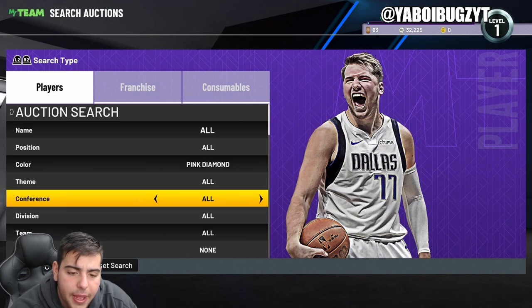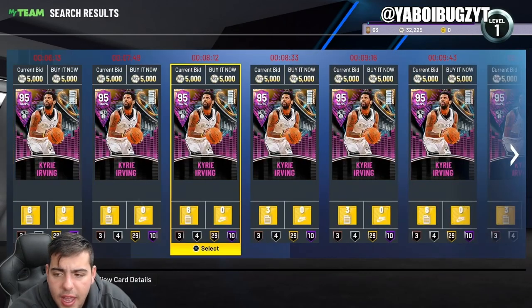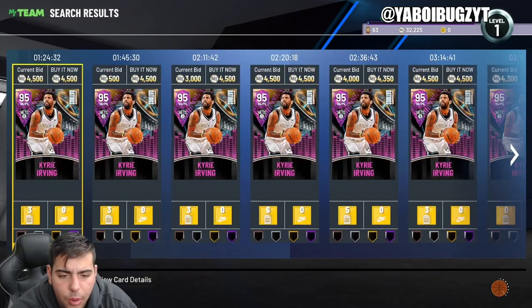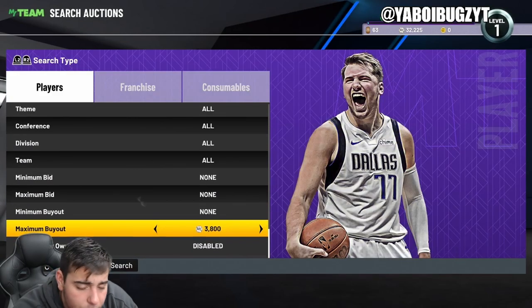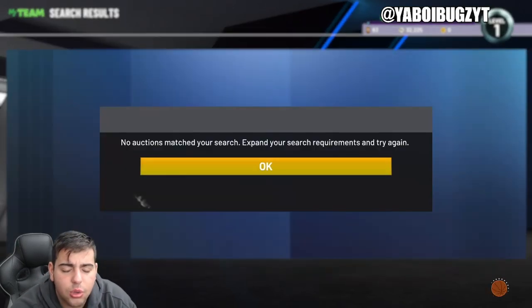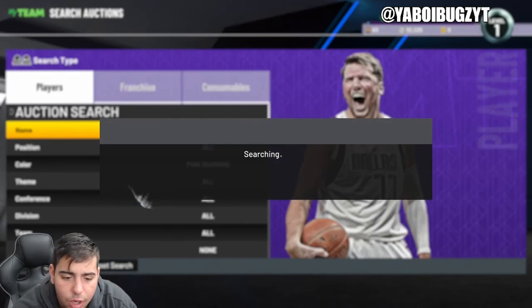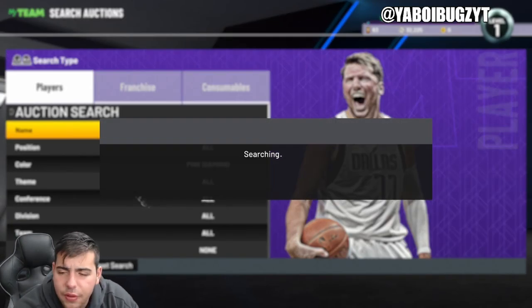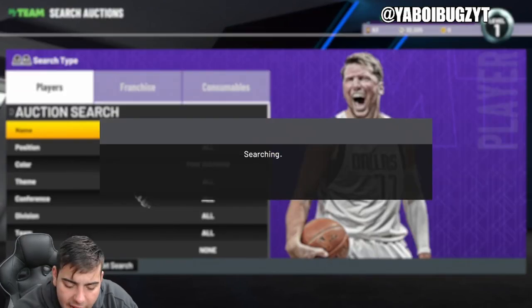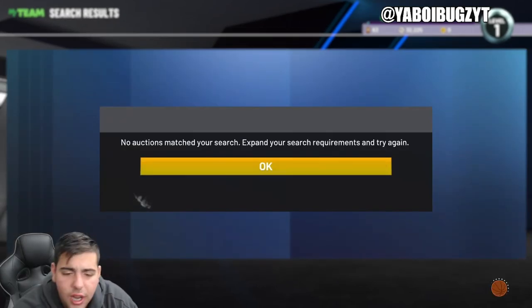Next up we got pink diamonds. Go maximum buyout around 4k to 5k — it should be cash. The moments cards for Moment of the Month are gonna ruin the market a bit. Go pink diamond cheapest. Kyrie is low-key an investment — I got him at around 2,500 and he's already over 3k, so I'll take that. We're hunting for everything other than Kyrie. I got Luka Doncic's pink diamond for around 4k two days ago. Too bad Kyrie kind of ruined the pink diamond filter, but once he starts rising this filter will be back and better than ever.